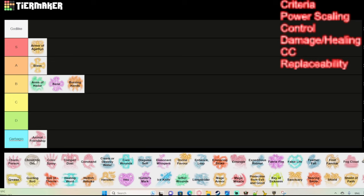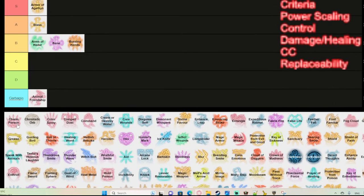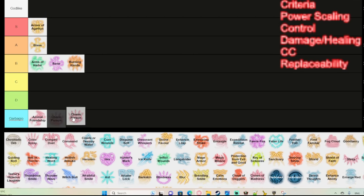Charm Person — while it's a useful spell, there's also a cantrip called Friends which does the same thing, and during combat you can use Command or other spells to make an enemy friendly. In my opinion it's not a good spell. Don't pick it, don't waste your spell slot on this — it's not worth it.